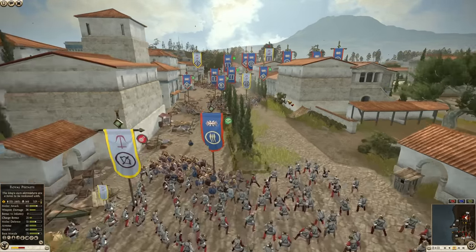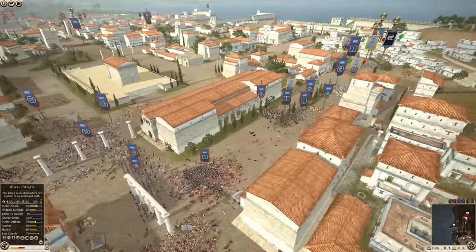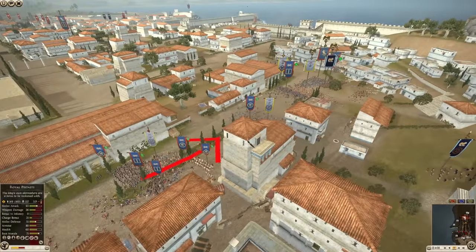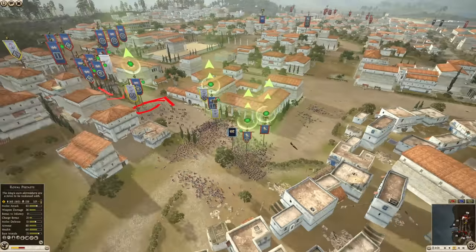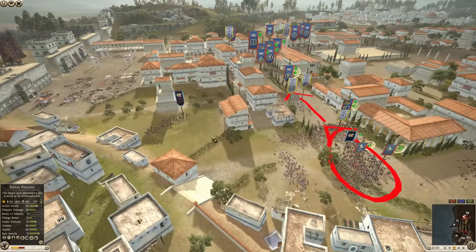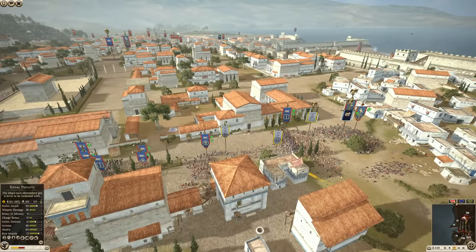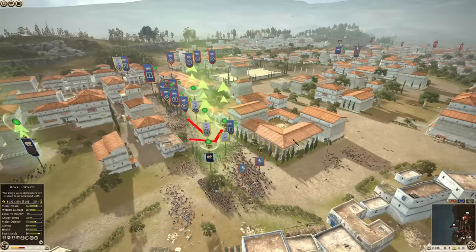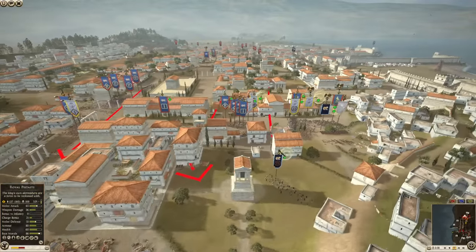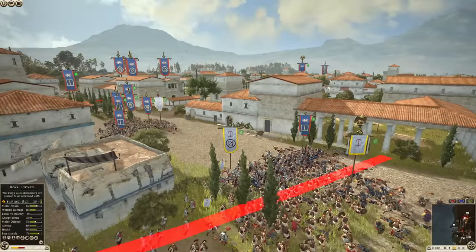It appears that Syracuse has broken through the Seleucids right here and they're now pushing in. All the Seleucids have are small pockets of archers holding. But if they can break these Egyptians fast enough, they might be able to dedicate more units into this street and hold them back. It's looking pretty good for the defenders. This is what they should have done right away — as soon as they defeated the initial force, the defenders should have aggressively charged and wiped out the Seleucids immediately.